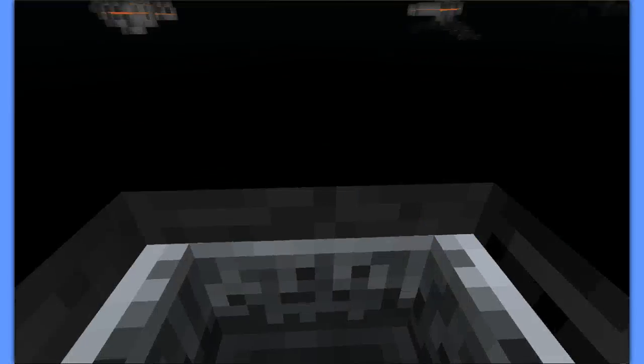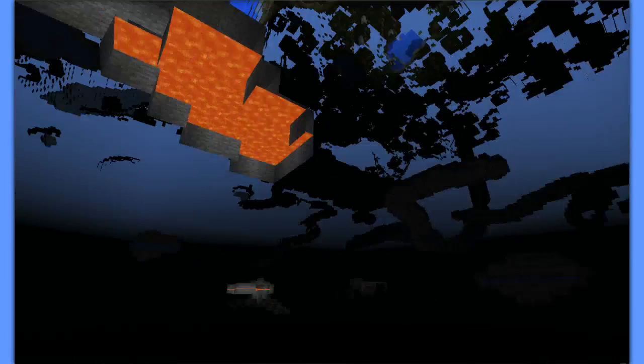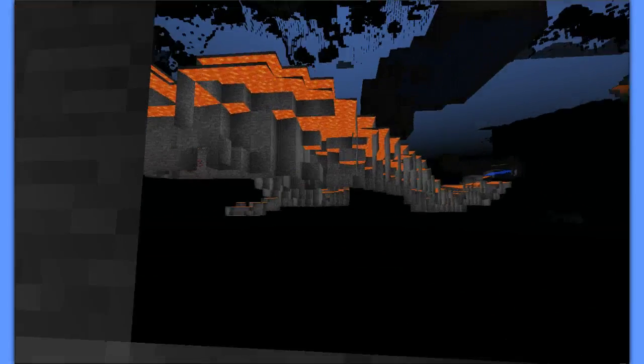You can see gold and redstone down here. It's better if you go really far down and then you can see all of this. It's really helpful to find diamonds, and look — there's some redstone and a big huge lava area.